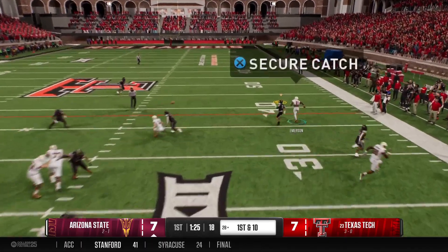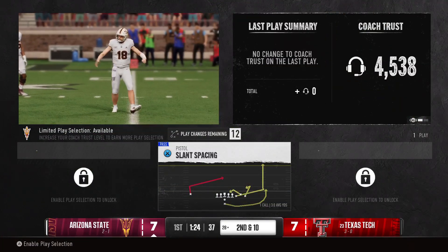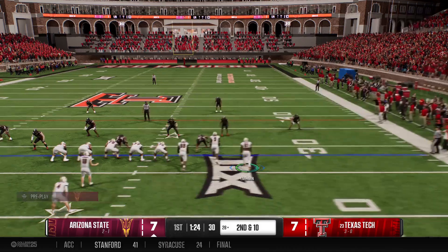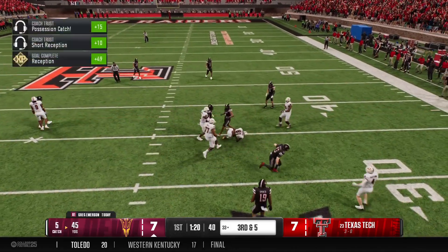Going up top on first down. He got a hand in there. Knocks it away incomplete. Great job on the back end in coverage — DB staying in the hip pocket of the target and was able to swat that ball away. Wants to throw on second down, firing to the right.